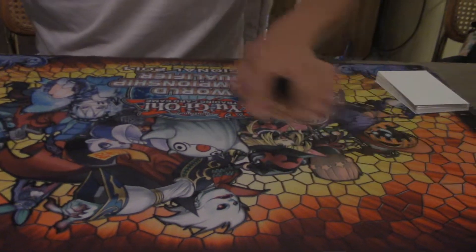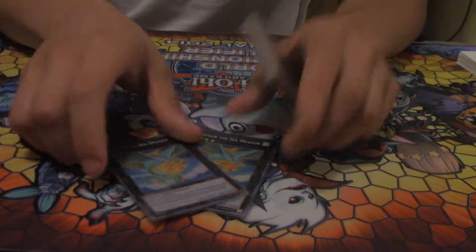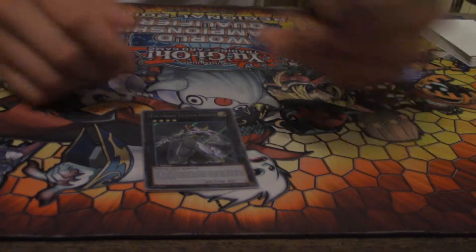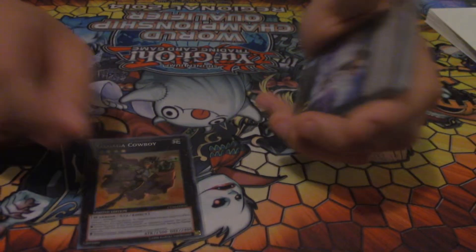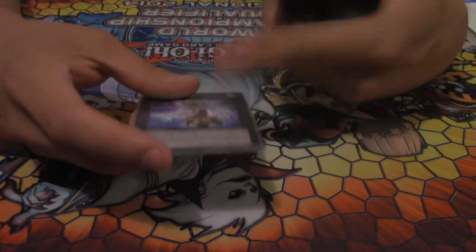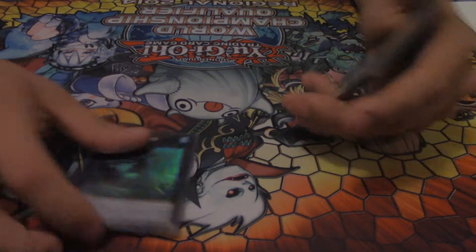For the extra deck: double Leviair — three feels like too many personally. Double Leviair, always felt like I needed two. One Zenmaines — never used it today but you know. I've used it every so often. One Gagaga Cowboy for time. Rank Zero — it's okay, I wouldn't mind taking it out; it makes all my traps dead. Abyss Dweller, Number 28 Heartlandraco.